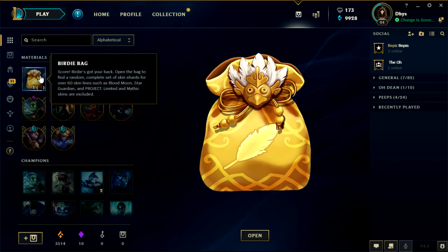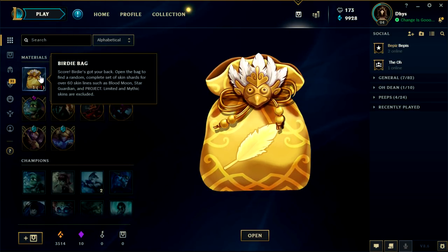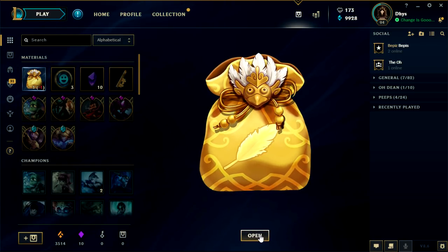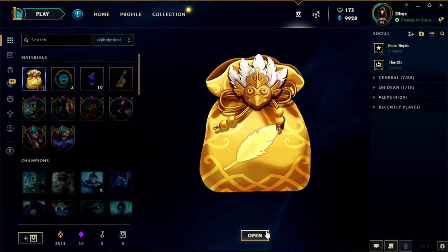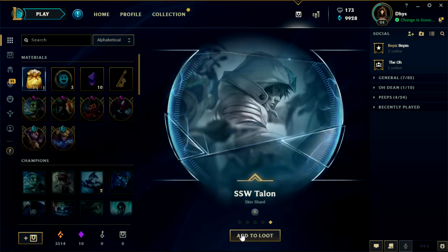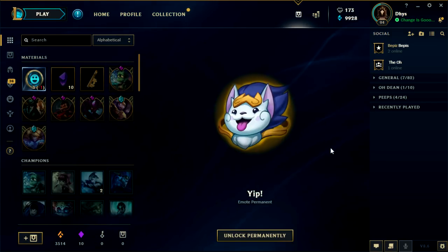Alright guys, the moment we've been waiting for — a birdie bag. It says: open the bag to find a random complete set of skin shards for over 60 skin lines, such as Blood Moon, Star Guardian, and Crow Jet. So we could get a full set of skins — please give me something good, cross your fingers with me. Let's open it up in 3, 2, 1 — Samsung White skins! We got Samsung White Ranga, Singe, Twitch, Thresh, and Talon. I was hoping for something like Star Guardian.